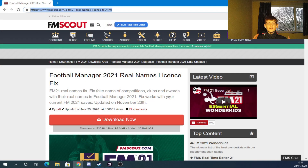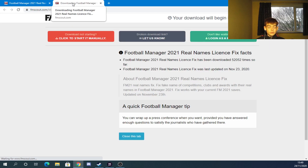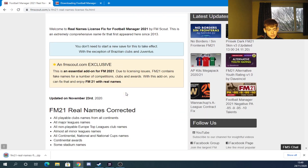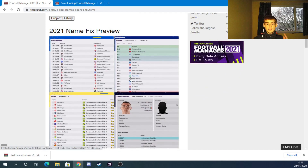You're going to want to head to a website called FM Scout - I will leave all the links in the description so it's easy for you to find. This is the real names fix. It fixes the fake names of the competitions, clubs, and awards with their real names in Football Manager 2021. You want to download it - it changes some club names to the longer ones and changes the Champions League name to the actual Champions League, and the English Premier Division to the Premier League.